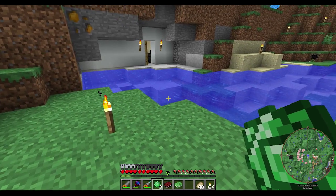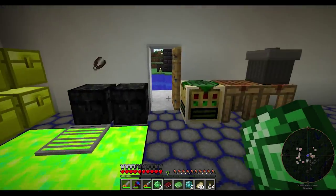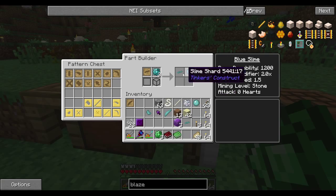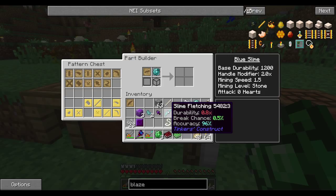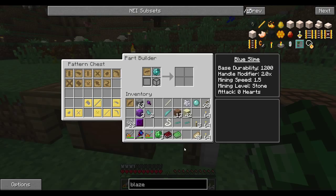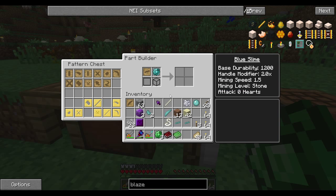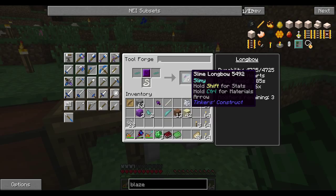Let me grab another one of those - we need it out of here. I'll jump back across. I really need to make a bridge. Let's put those in and that'll make an extra. So we've got the string, our shaft, and our slime fletching. We need the arrowhead - which we have. So it's everything there for the arrows. We've also got those two pieces and the plate. I think we have everything we need, so let's go ahead and make the bow. We've got that, that, and that. And we have a slime longbow!